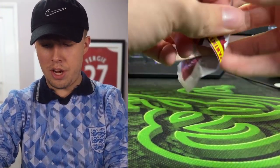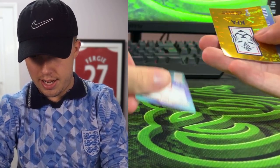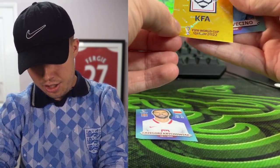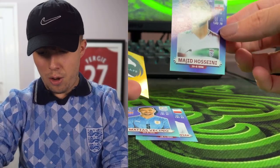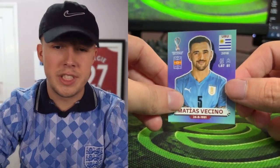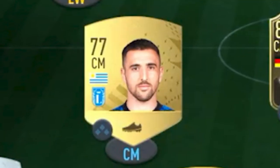Getting close to the end and we still definitely need a goalkeeper. Pack eight: Krychowiak, a badge, Vecino, another badge, and Hosseini. We'll go for Vecino — at least he's in a league we can get links in and we need midfielders. Looking at the team so far, getting a win is going to be a struggle.